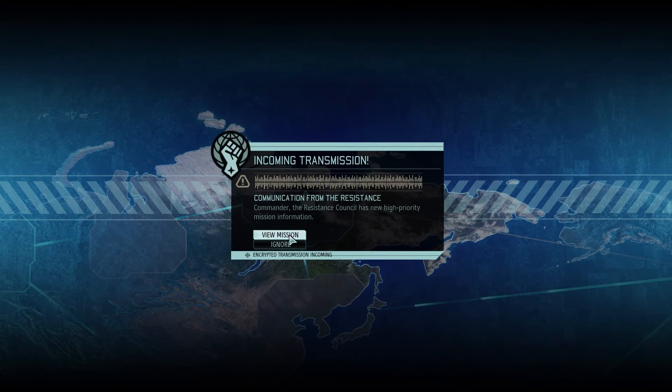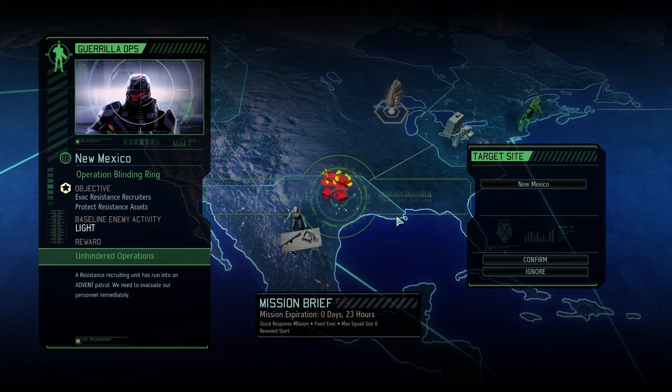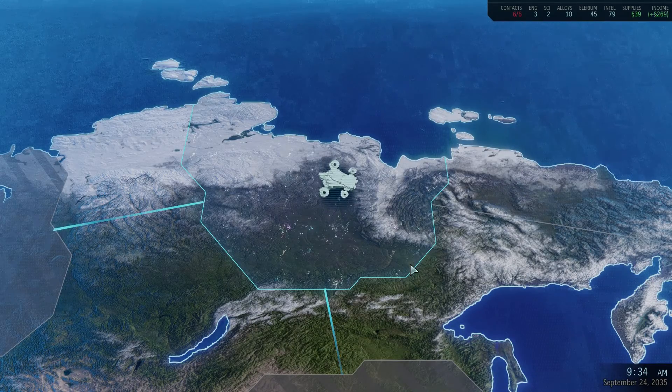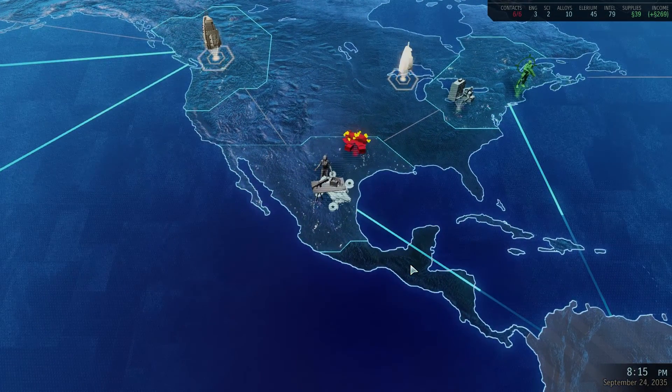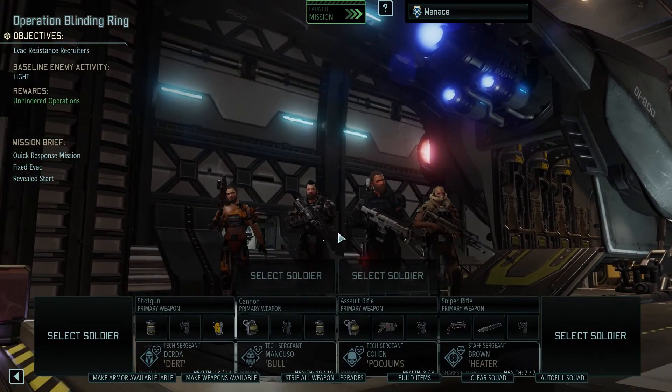Okay, commander resistance console. I don't think I have to infiltrate here — no, it's a quick response mission. Setting course for the Mexican regional tract. I think we can just go in and get the helada dodge.